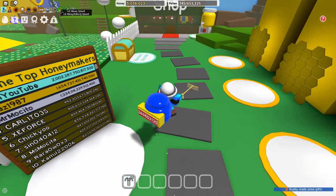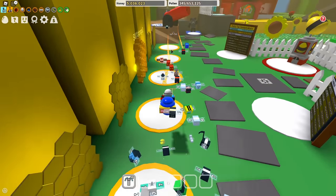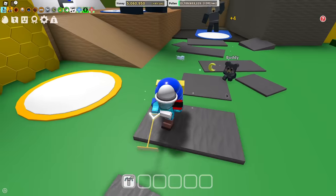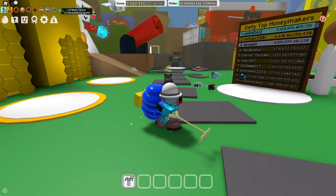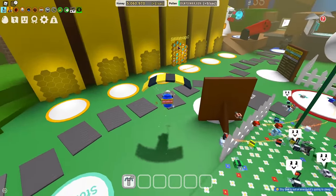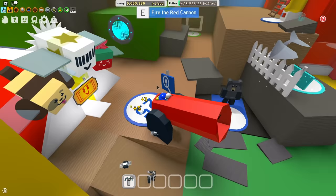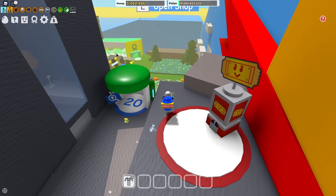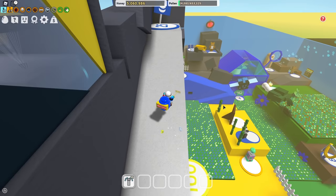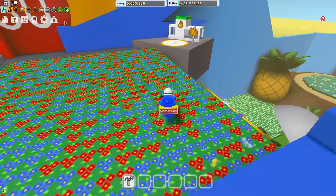The 2x Honeymaking Speed pass will give you two times honeymaking speed at your hive — nowhere else, just at your hive. So if I'm at my hive and I want to convert quicker, this pass will definitely come in handy. In mid game you're going to be converting at your hive a lot, not really using many micro converters. Your bag is going to fill and empty extraordinarily slowly without this game pass, so two times honeymaking speed is very useful.